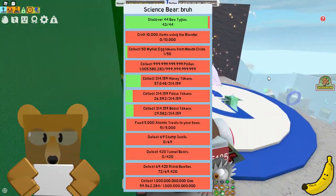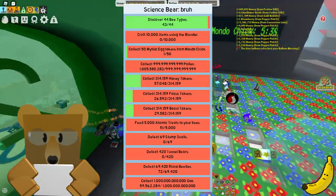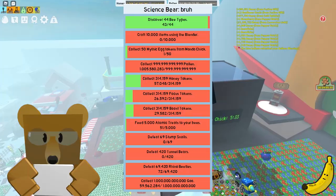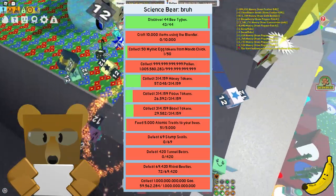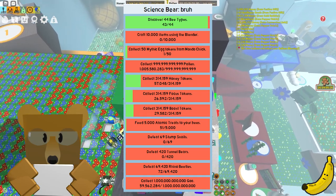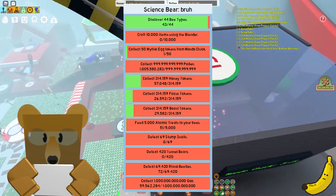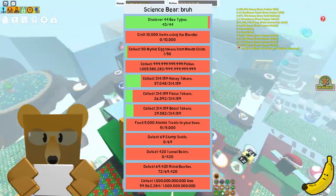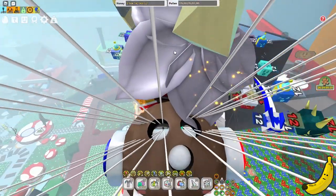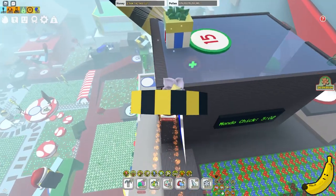Now we have the Science Bear quest: discover 44 bee types, craft 10,000 items using the blender, collect 50 Mythic Egg Tokens from the Mondo Chick, collect 999 trillion pollen, collect 314,159 Honey Tokens, collect 314,159 Focus Tokens, collect 314,159 Boost Tokens, feed 5,000 atomic treats to your bees, defeat 69 Stump Snails, defeat 420 Tunnel Bears, defeat 69,000 Rhino Beetles, and collect 1 trillion goo — which sounds absolutely insane. This quest is definitely a big bruh, I can't lie.